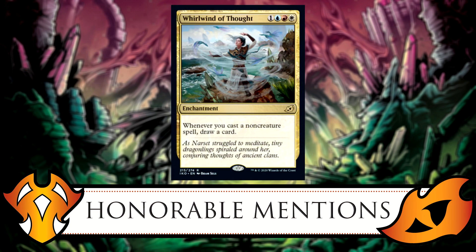Similar to Titan's Nest, the card I like most is Whirlwind of Thought — the Jeskai one with a Narset connection. Whenever you cast a non-creature spell, you draw a card. That's really good card draw for Jeskai, since most of your spells are non-creatures. I wouldn't run it in a Narset deck though — the card draw would take away from casting things without paying mana costs with her ability. It's a double-edged sword, unless you're using cards like Ponder and Preordain to fix what you reveal.